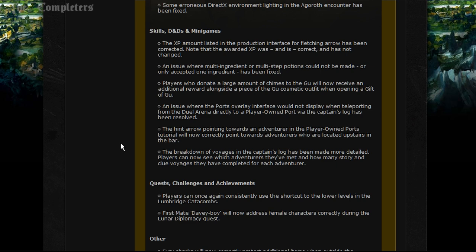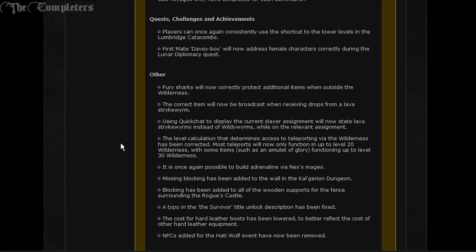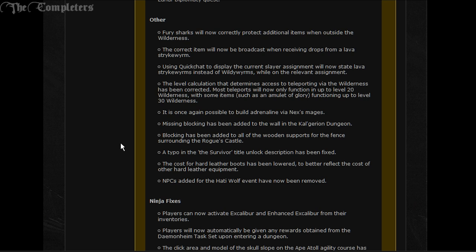Players can once again consistently use the shortcut to the lower levels in the Lumbridge Catacombs. First Mate Davey Boy will now address female characters correctly during the Rune of Diplomacy quest. Fury sharks will now correctly protect additional items when outside the Wilderness. The correct item will now be broadcast when receiving drops from a lava strikewyrm. The quick chat to display the current slayer assignment will now state lava strikewyrms instead of wieldyworms. Teleport level calculation for the Wilderness has been corrected - most teleports now only function up to level 20 Wilderness, with some items such as the Amulet of Glory functioning up to level 30. Missing blocking has been added to the wall in the Kalphite Dungeon.